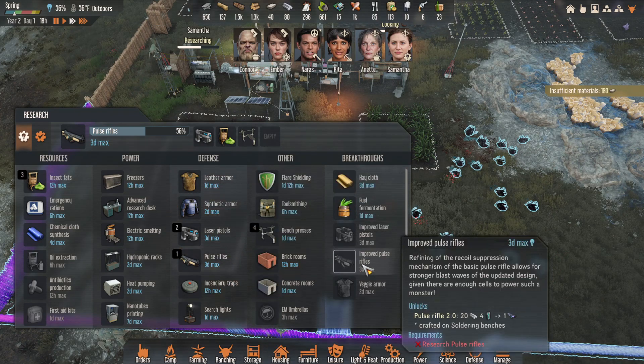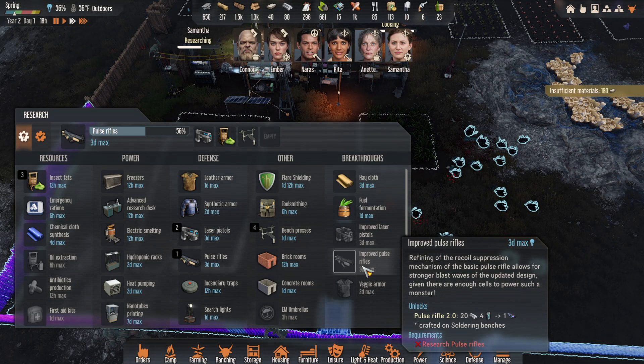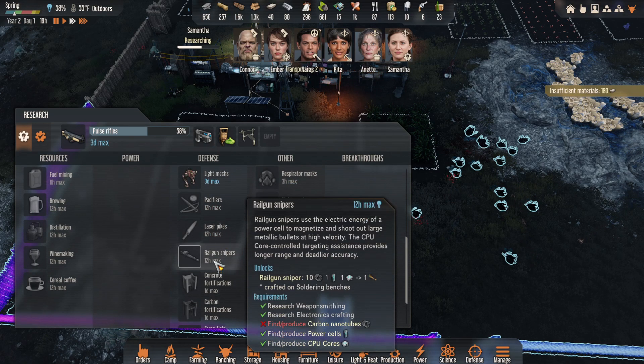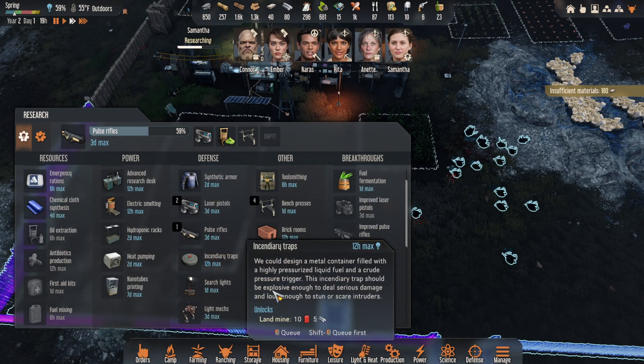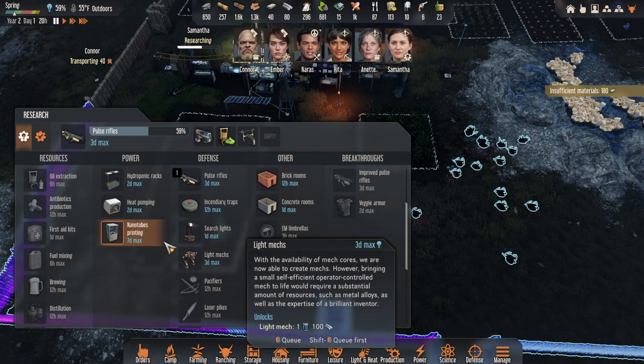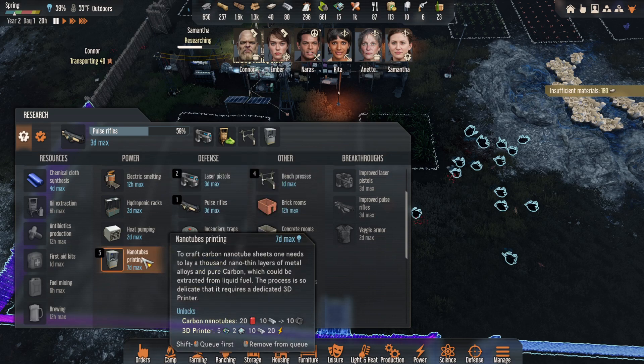I guess we'll see how it goes. Stronger blast waves — I think that the laser pistols are the ones that really do damage. Although these laser pipes are pretty awesome — real gun snipers. We have to get carbon nanotubes for that. I haven't seen anything that says nanotubes. That is a long research — seven days. But I get the feeling that's something we could use in a lot of different things.